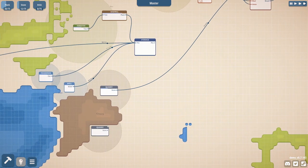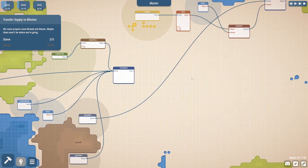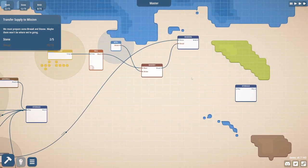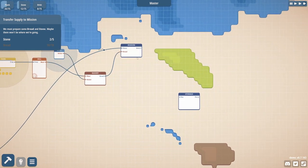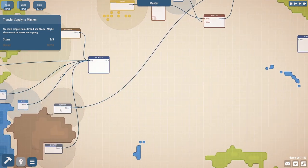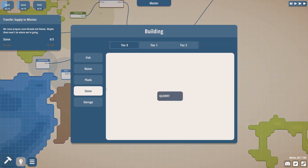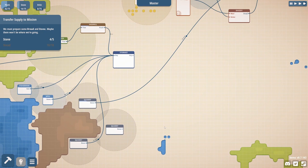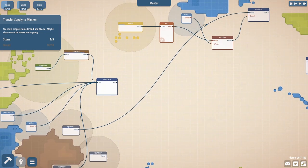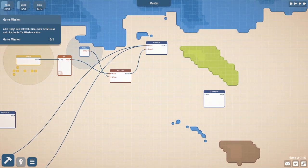Let's put it there. We must prepare some bread and stone — maybe there won't be any where we're going. We're collecting stone; stone is taking a while. Can we alt-click or control-click a quarry to build more? It doesn't look like it. Definitely another quality-of-life feature I'd like — some shortcut keys. Let's build another quarry to fast-track our stone. All is ready — select the node with the mission and click go to mission.